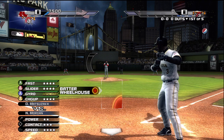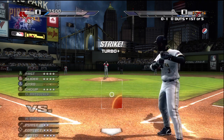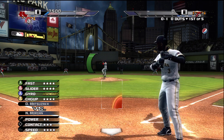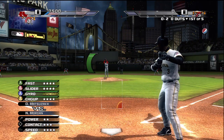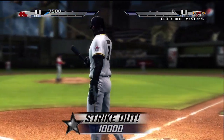Next up, Niger Morgan. Don't try to sneak a fastball low and in on this guy — that's his hot zone. Right where he wanted it, but just couldn't connect. Strike three.